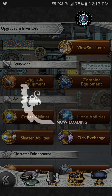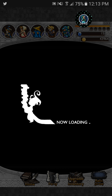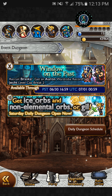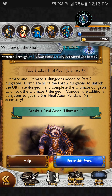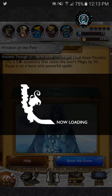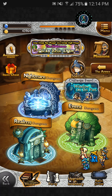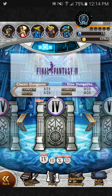I did an event dungeon — I did the daily, which was the Gilgo ship, the normal one. Got 30 Geishel Greens. I'll do that when I do a Final Fantasy X dungeon, which is about five days away when I'll stop. Anyway, going back into Final Fantasy IV.